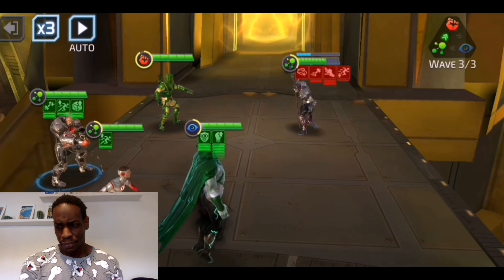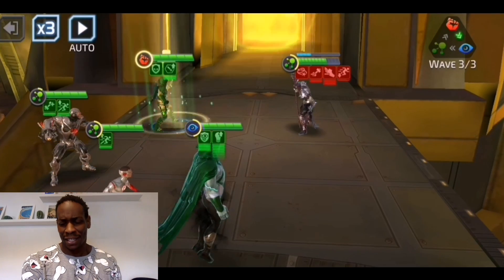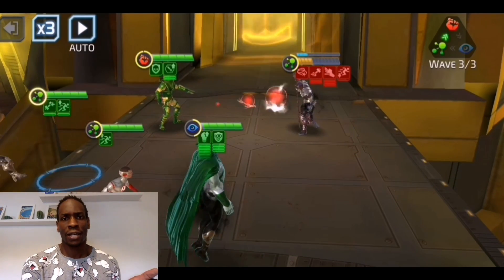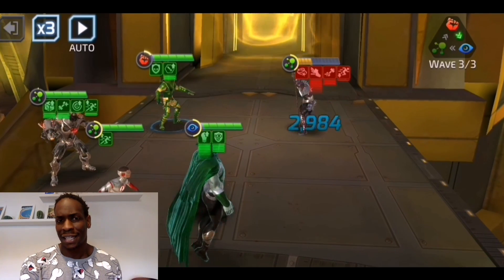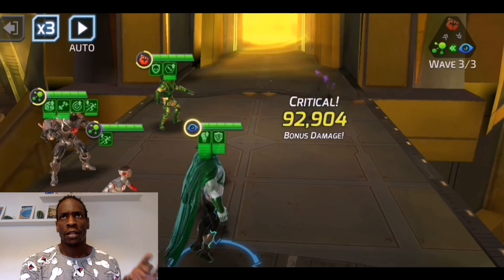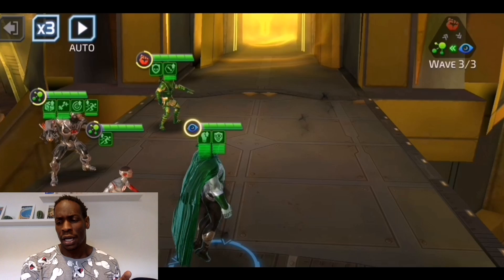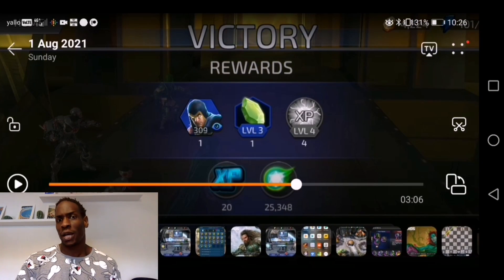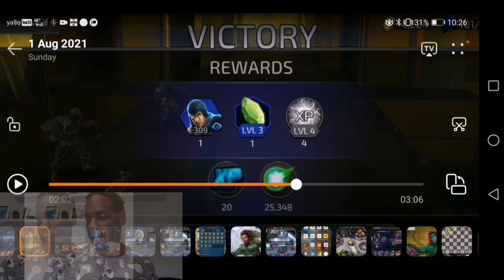Once we get done with him at 60-10 — I couldn't max out the abilities, but I took the penultimate for the A1 and A3 I think — I'm going to take you into his kit right now. I'll be right back.